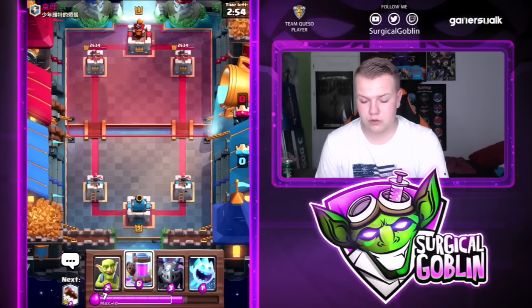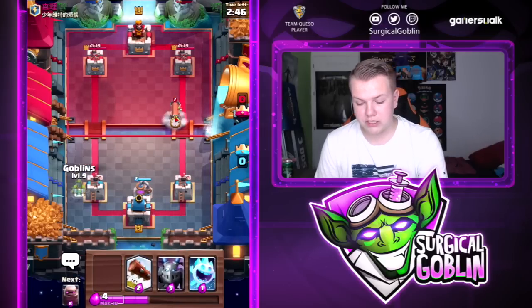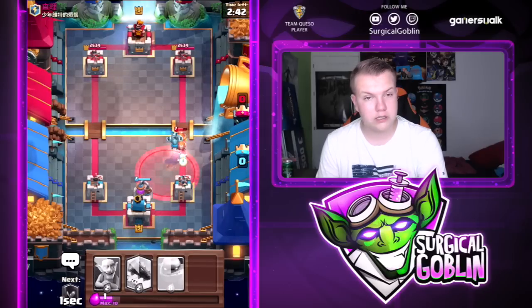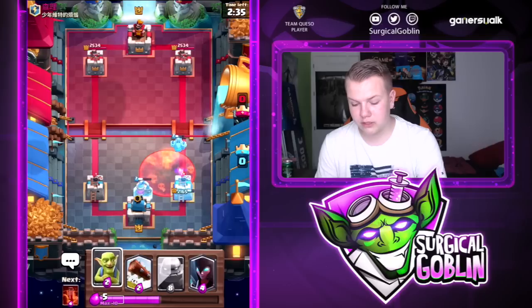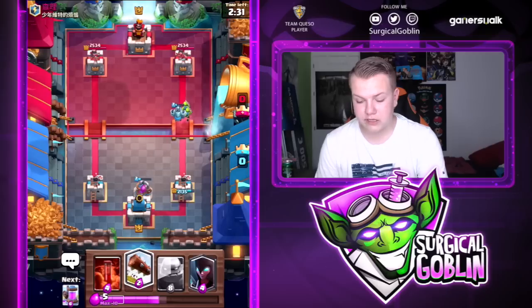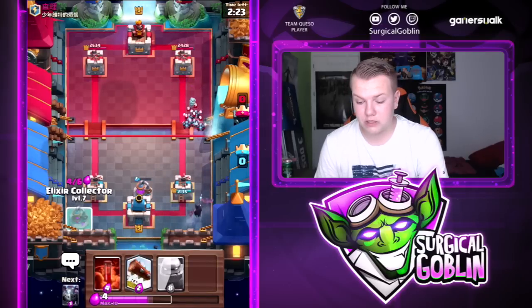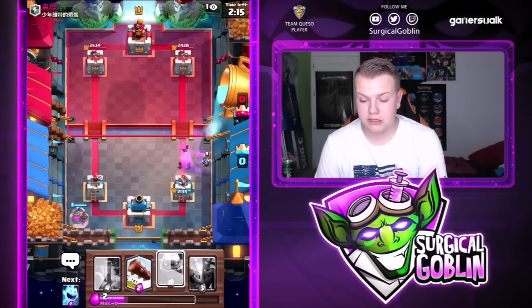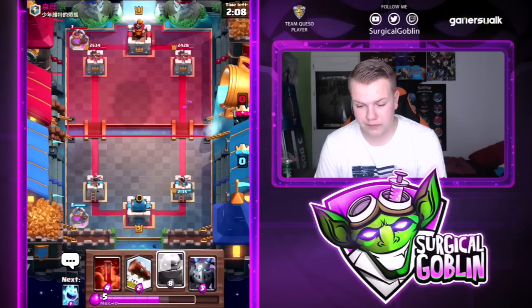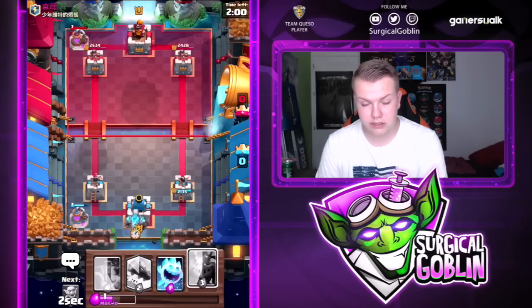Never forget to keep pumping up, especially when you notice you won't come through his defense — that's when you should pump up again. With this deck you have such a quick cycle you can easily defend. For example here: Mega Minion, Ice Spirit. He tries to punish the collector with poison, and the Mega Minion won't get much value. We need one more card. He goes with the Minion Horde, so I'll send in the Night Witch in the back. I think this guy might be using Three Musketeers with heal spell.